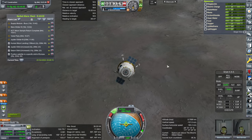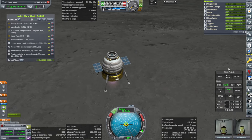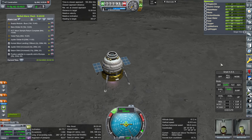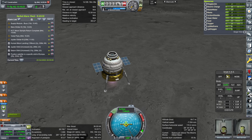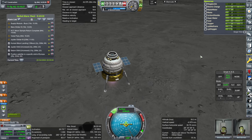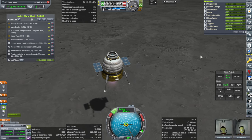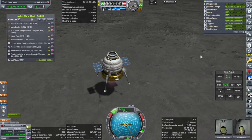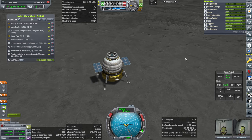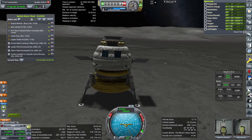This looks like a flat enough spot. Coming in. The rotation — oh no, don't do that. Don't tilt over. Alright, we are here. Good.